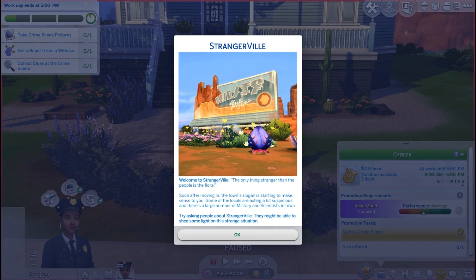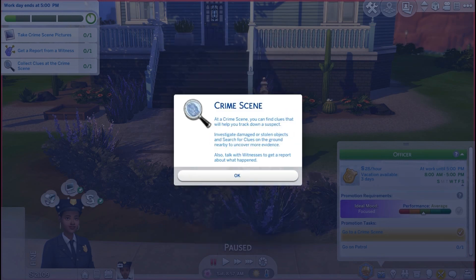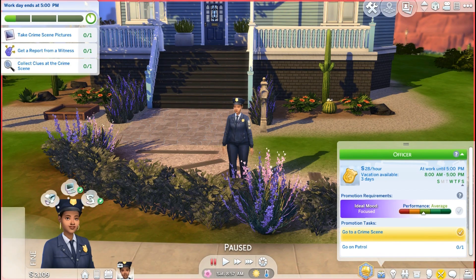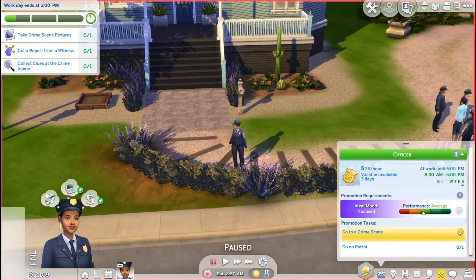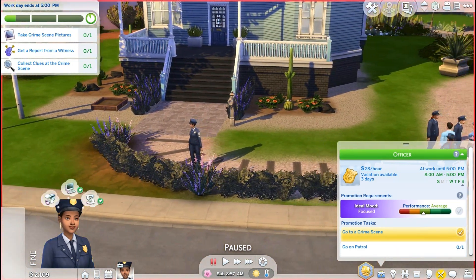I think this is just the welcome message — I don't think this has anything to do with our crime scene. Here's the right one. At the crime scene, you can find clues that will help you track down a suspect, investigate damaged or stolen objects, and search for clues on the ground nearby to uncover more evidence. Also talk with witnesses to get a report about what happened. So before I press play and waste my time, let's go ahead and check out the crime scene.